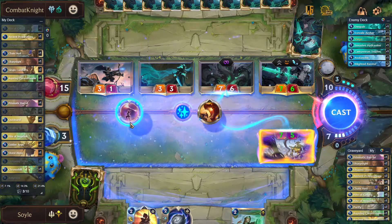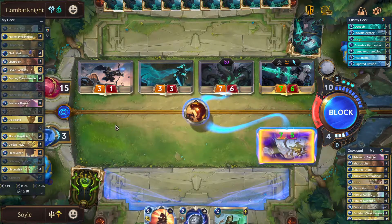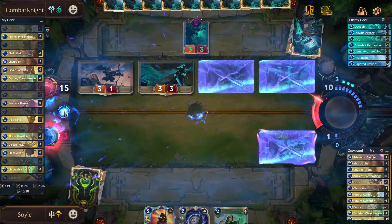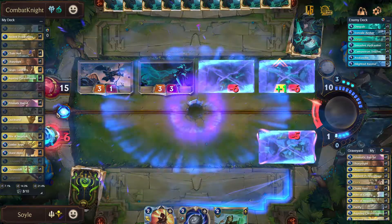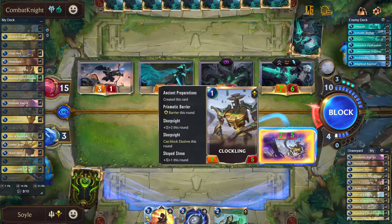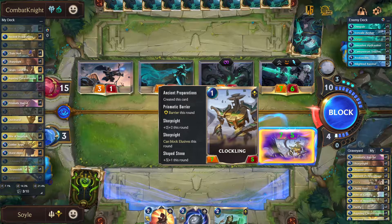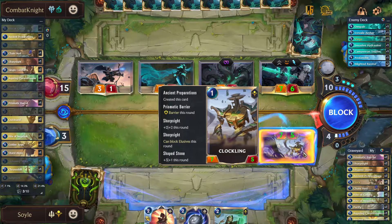We're dead anyway so we might as well just try this. I don't think it's gonna work. Yup, it still dies — it only has one barrier. So the double barriers only works for the buffs that Shen gives you, like you will get double buffs and stuff, but it will not protect you twice.